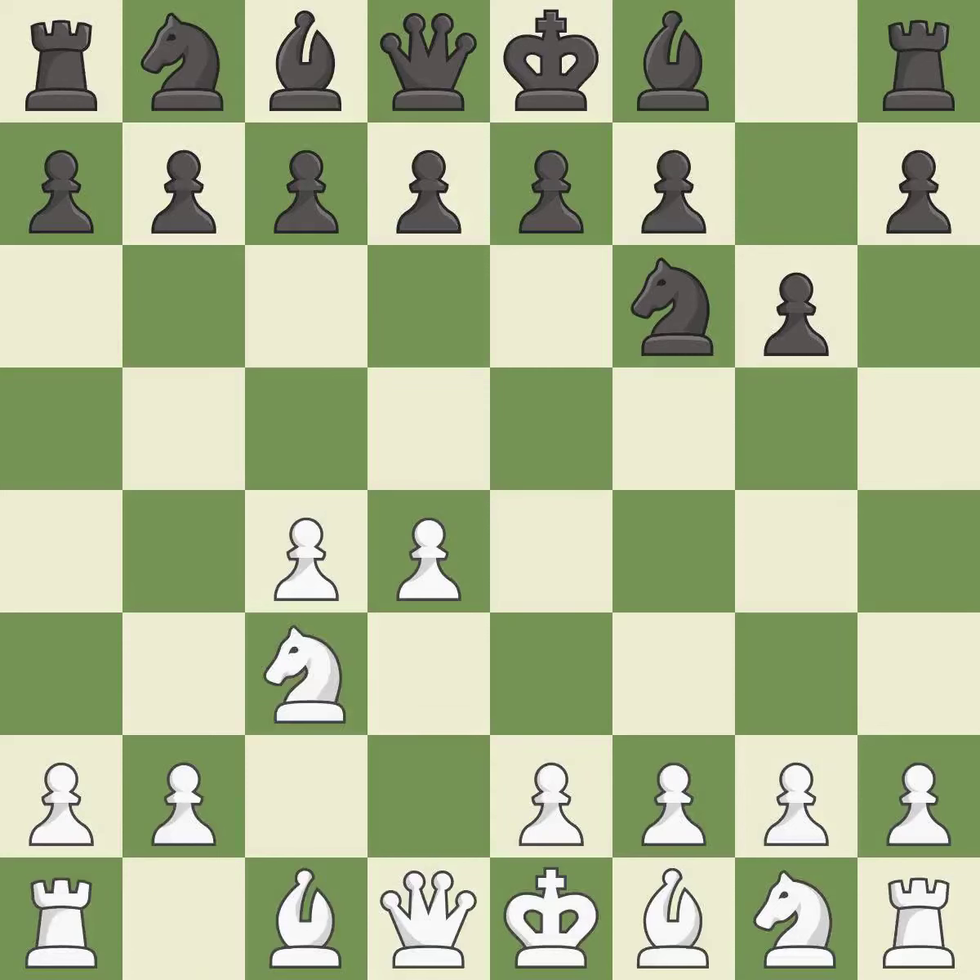Nc3 prepares the e2-e4 pawn push and helps control the d5 square. Bg7 puts the bishop on the long diagonal in a move called a fianchetto. e4 takes full control of the center.